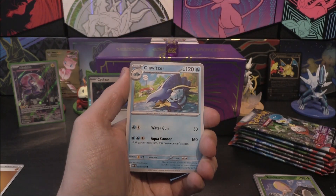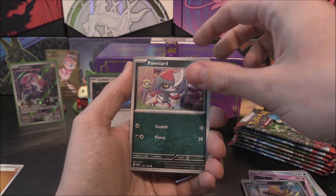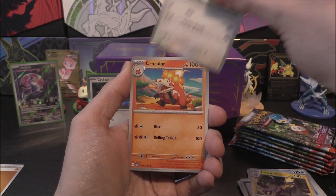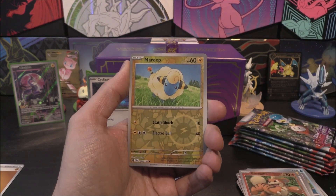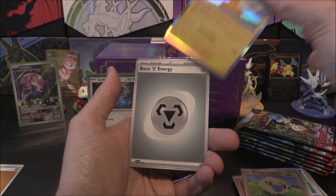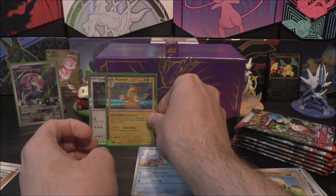Here we go - second pack. So we've got a Chloritsa, Greavard, Maschiff, Pawniard, Toxtricity, Maushold, Croconaw. We've got a Growlithe as our first reverse, Mareep as our second. And a Pawmot as the holo. There's the Pawmot holo.